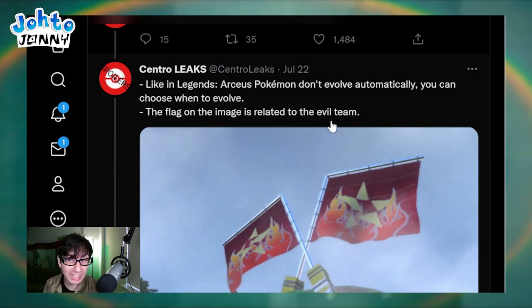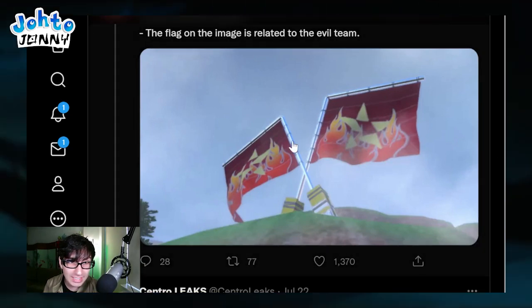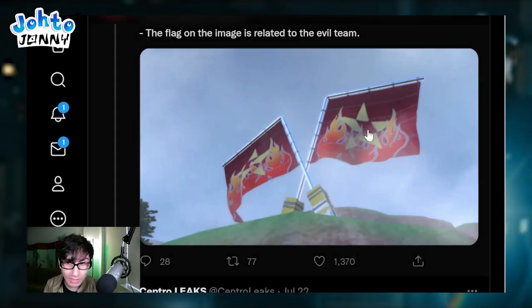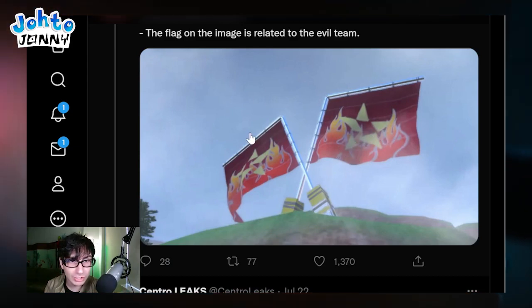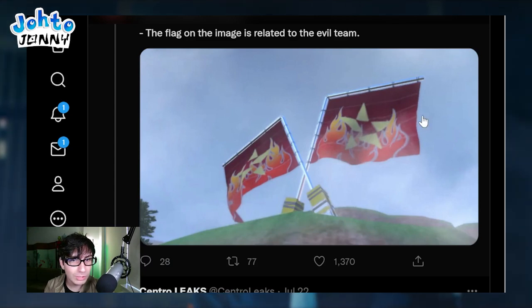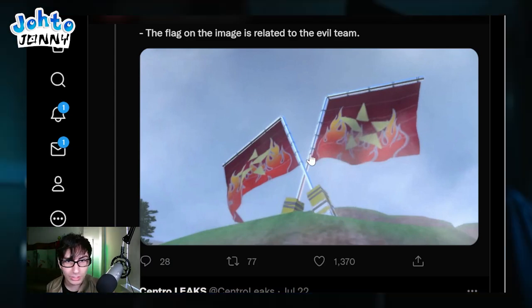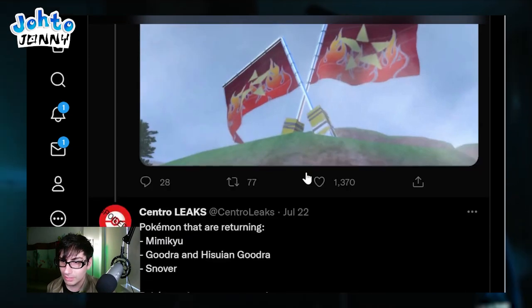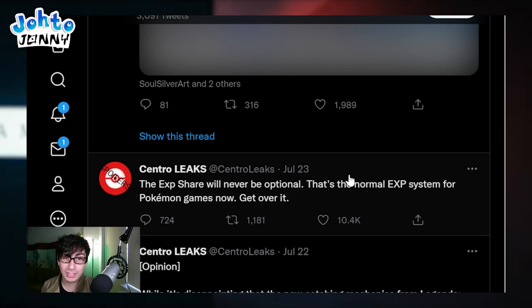The flag on the image is related to the evil team - I never would have guessed that but it's awesome to know. I wonder if the evil team is kind of associated with the gym challenge, or if that was a misdirect in the trailer editing. Also, the experience share is not optional once again - it is a part of the game. I don't mind that at all because I like having a full team get experience, like any RPG.